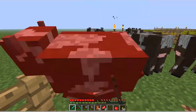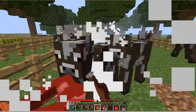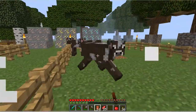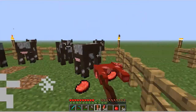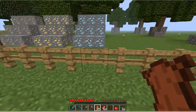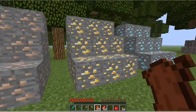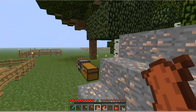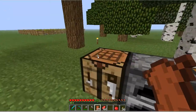I'll show you how to make a helmet, boots, chest plate, and pants. You can do it with any of these four materials. Chain mail you probably don't need because it sits in between leather and gold. The ability of armor goes from leather, to gold, to iron, to diamond.